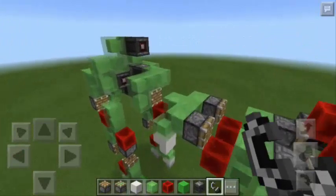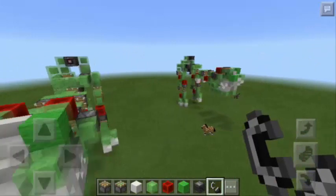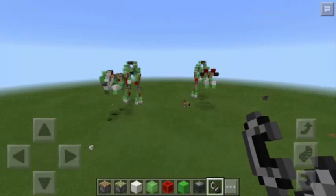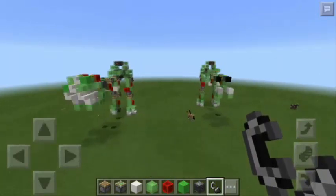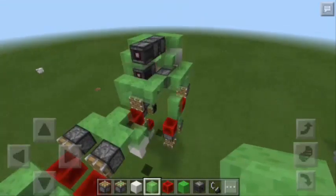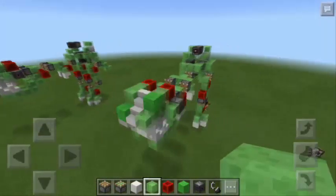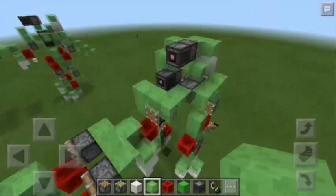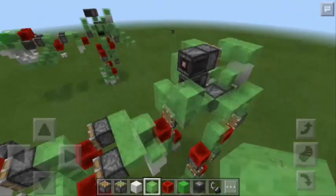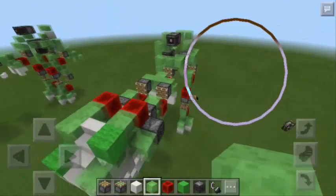Now let's try to activate the other one — so there are now two dinosaurs moving, and they are coming this way. They look so awesome. And to stop them, all you have to do is hold the slime block and place it somewhere here, and as you can see the dinosaur just stopped. Now make sure to remove the slime block so that you can activate the T-Rex next time.